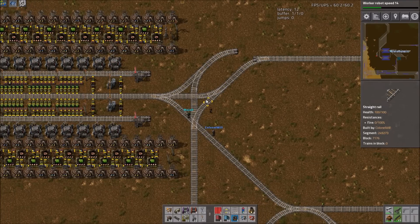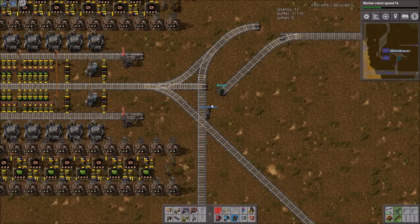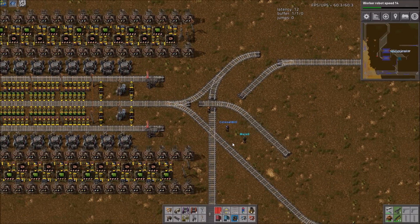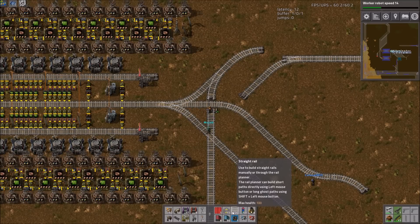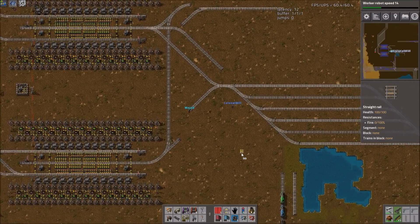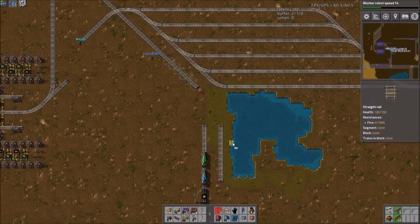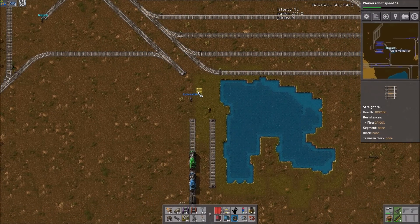I don't know, I think we're all building the same thing but different. You don't need that one. This needs to go up a bit. That's your input. This is output - just general output, and then it can split, driving on the correct side. I don't think we need to move this junction. If we just get rid of the lake, I think we can do this. Your inventory's full of landfill. Do you want to fill in the lake? That's nowhere near enough landfill.